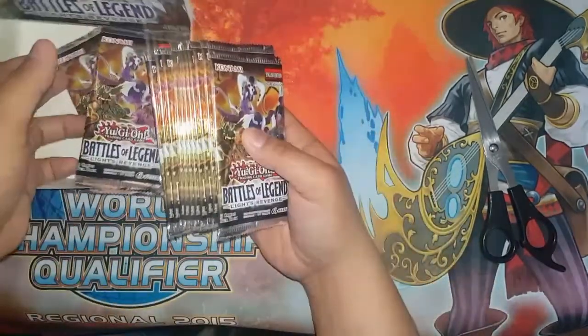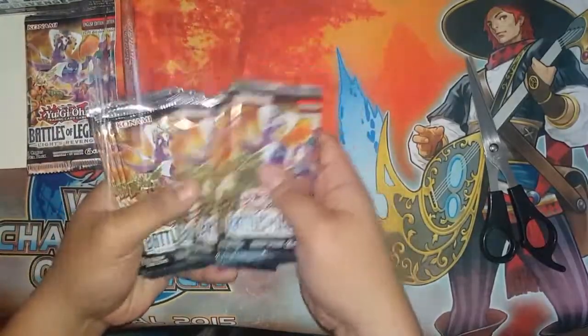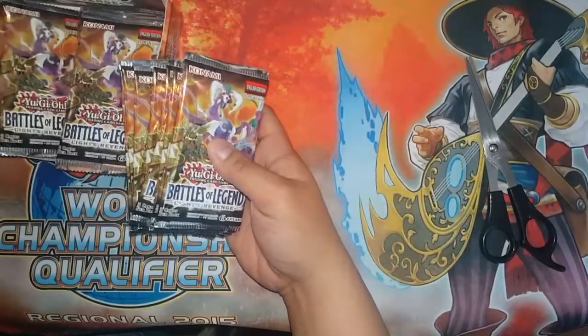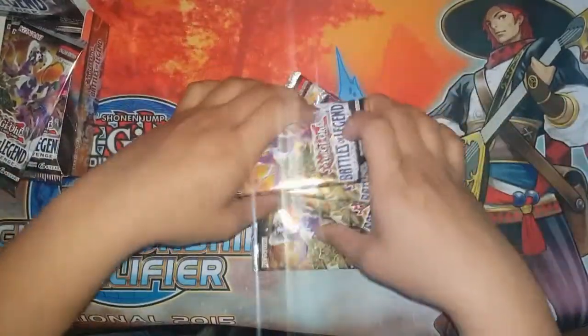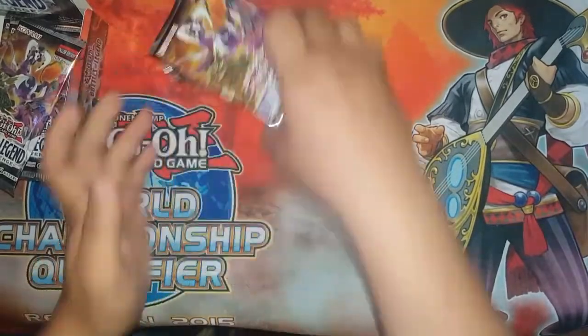This first box will be slower but the second box will be faster, I promise. Counting packs: 1, 2, 3, 4, 5, 6, 7, 8, 10, 11 — I think I dropped one — 12. Okay, let's shuffle up and deal. We don't know the order since I shuffled it. Alright, let's do it — first box.